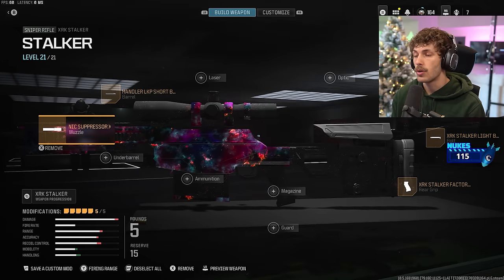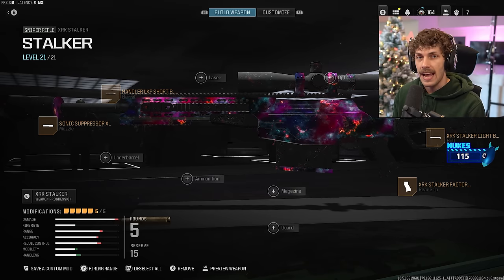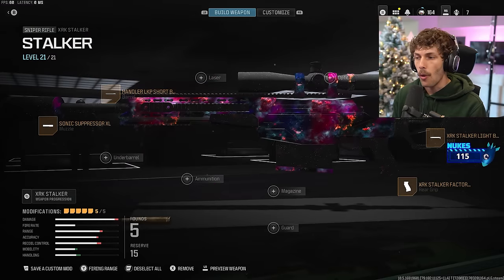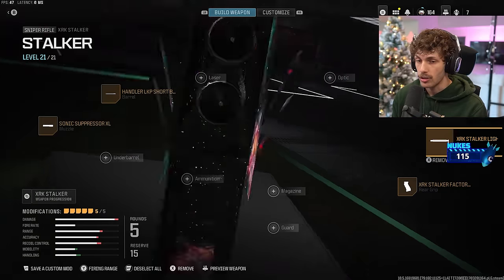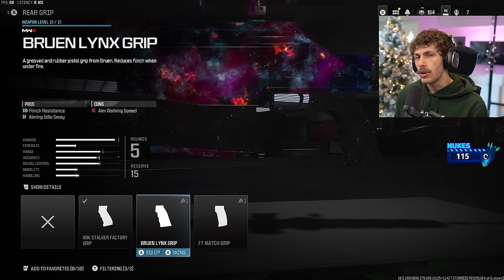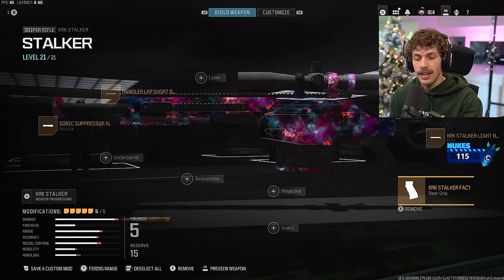For the secondary, the XRK Stalker sniper — we got a suppressor so we're not on the radar. The Handler Barrel makes it a little easier to quickscope. This gun is always going to be a one-shot kill in multiplayer and the bolt velocity is already so good that you can max out ADS speed for quickscoping. Running the short barrel with the Sonic Suppressor, Light Stock for mobility — yes we lose recoil control but that doesn't matter for a sniper. The Stalker Light Bolt lets you rechamber the next shot 50% quicker which is crucial if you see multiple enemies. The XRK Stalker Factory grip gives a little more mobility. The Bruen grip is also good for flinch resistance but since I'm usually in a position where enemies don't see me I don't really need it.